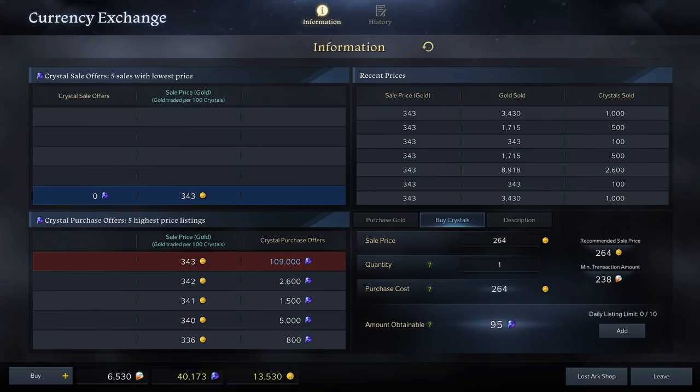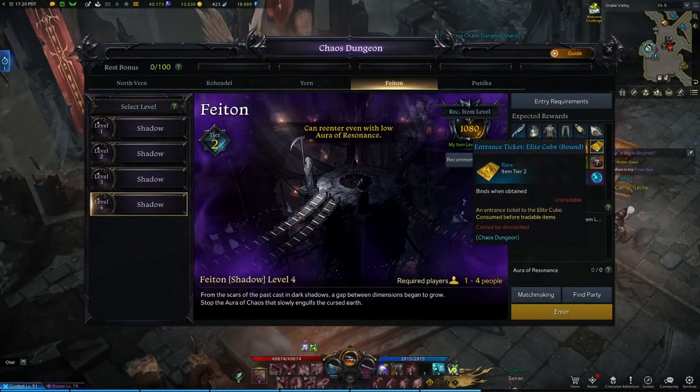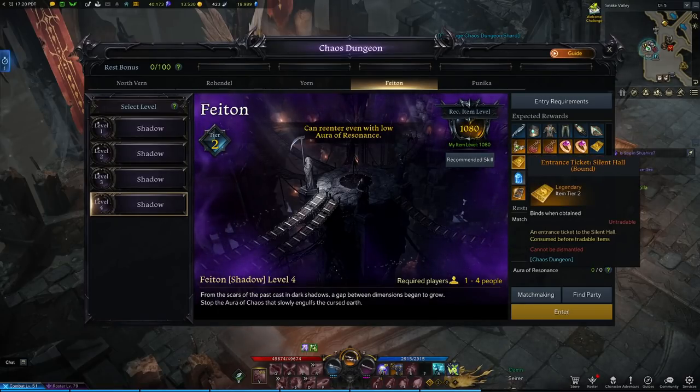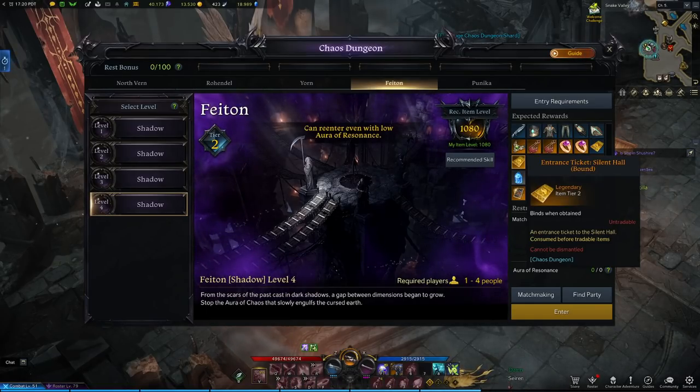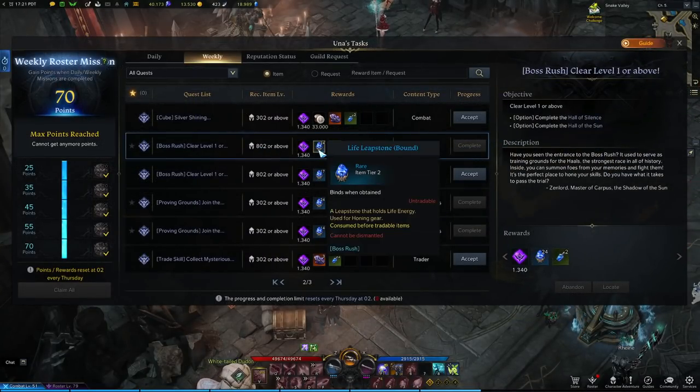During your chaos dungeon daily runs you might get a ticket for a cube instance. Do this cube instance with a group because you'll receive moon's breath, which increases the percentage of success on honing. You can also receive a ticket for Hall of Silence, which is a boss rush instance. Receiving this ticket alone will give you over 80 life leap stones, which is massive. Make sure to take the weekly quest for boss rush if you have this ticket as well.